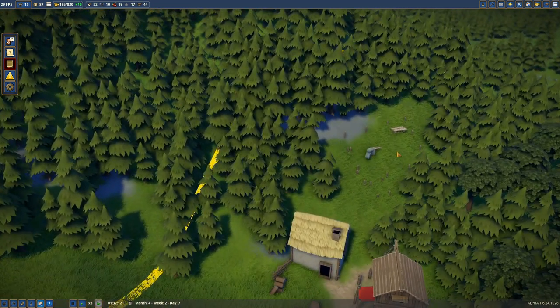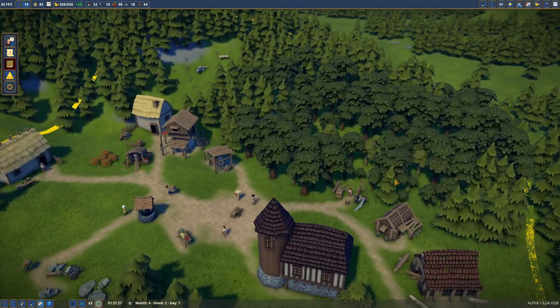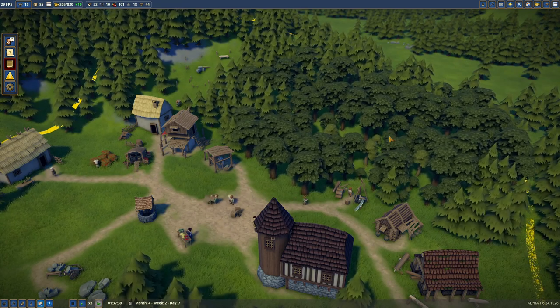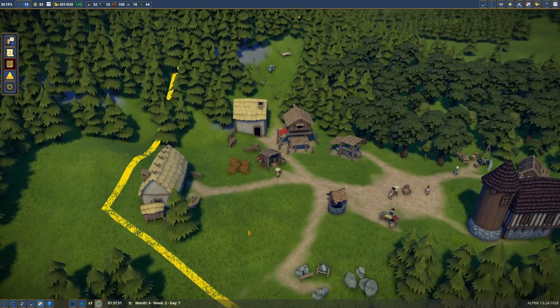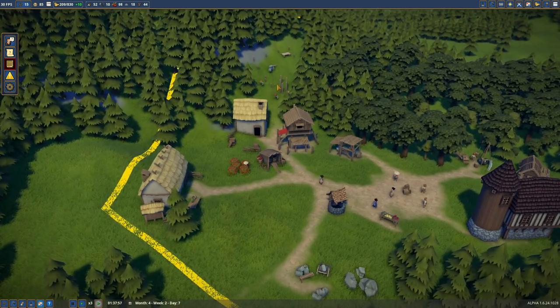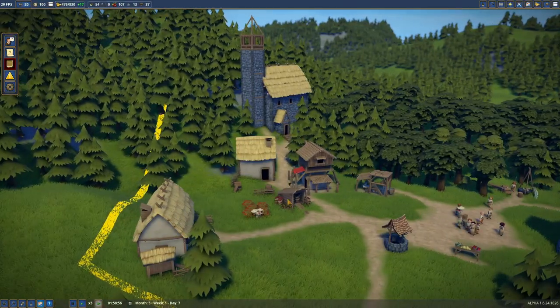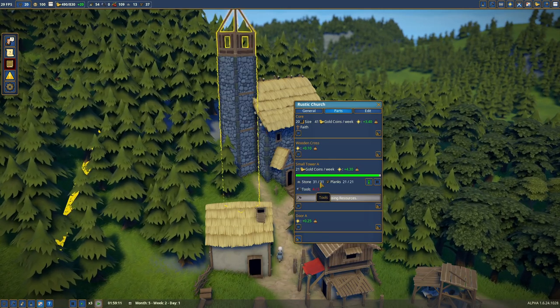It just clears the trees out of the way — that's cool. Although the way our forester goes, trees aren't gonna be a problem ever. Look at how densely it's packed in there! We just need to wait for them to build the church and see what happens and what gets unlocked.